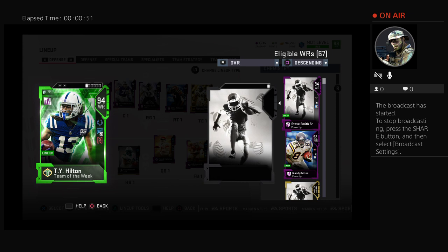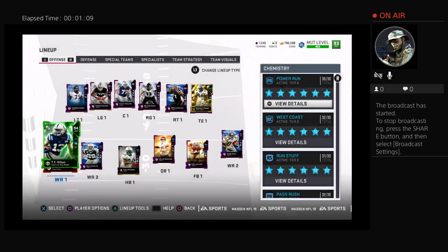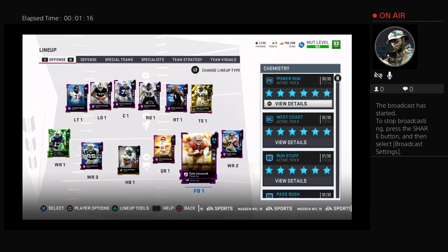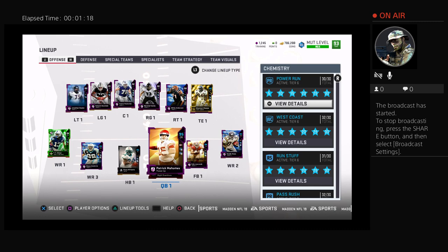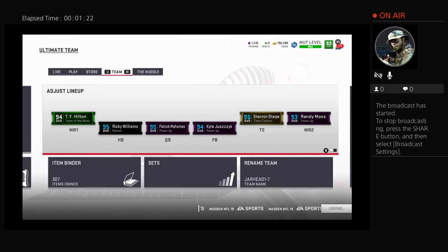It's kind of surprising he didn't go up at all. He would go up if I powered him up fully, but that was too expensive. He's got 93 speed, 97 catch, 93 catching in traffic, and 98 short route running — he looks like a beast. He's just short. I couldn't put Sprinter on him because you can only do that if you power him up fully, but we'll take him as-is and run a gameplay.